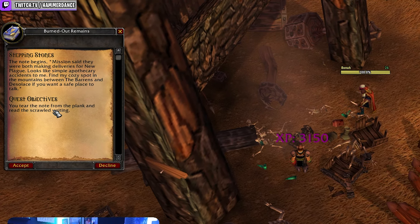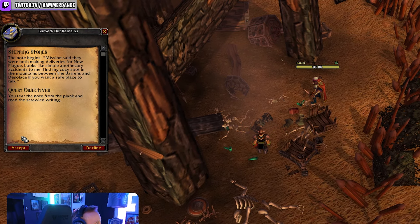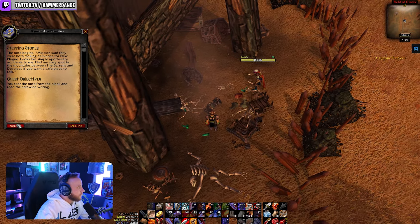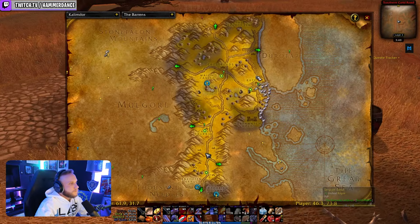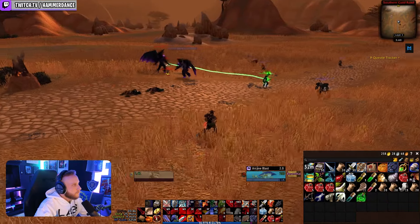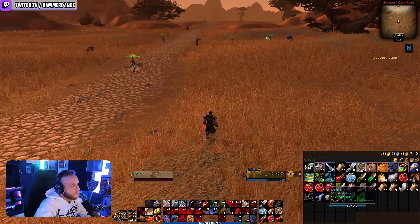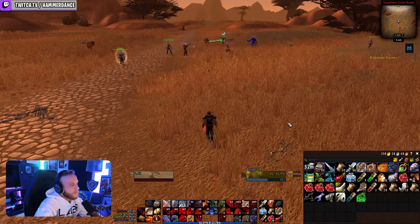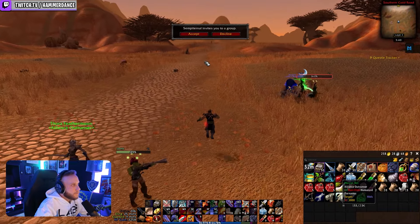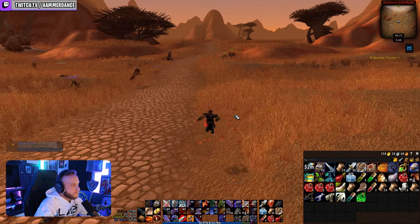These first two steps are the only part of the quest that differ for Horde and Alliance — really all it is is reversed. If you are Horde, step one is to head to the Barrens, follow the road south of Camp Taraho to around 46,74, find the burnt out tower, and clicking the burnt out remains will give you the quest 'And the Note You Found.' For Horde step two, travel to Westfall, head to the Alexton Farmstead at around 37,50, find the wreckage of a cart, and clicking the burnt out remains will let you turn in the quest and accept 'Stepping Stones.'